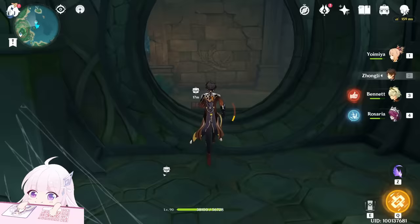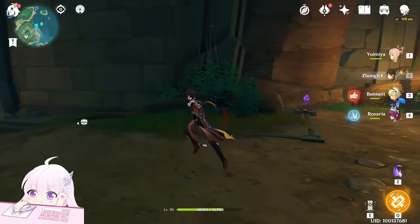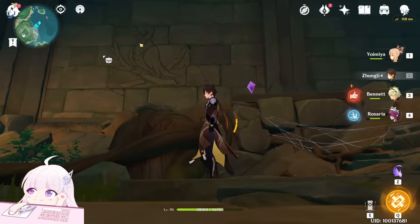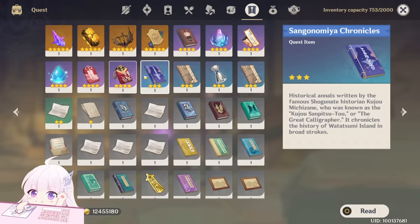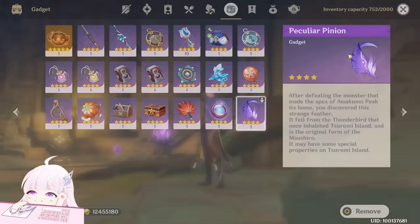When you come inside from the entrance of this ruin, you will see a wall with the owl, with the bird. First of all you need this gadget. To get this gadget, you need Day 2 of the world quest 'Through the Mists' — only that way you will turn the quest item into the gadget, this one: Peculiar Pinion.